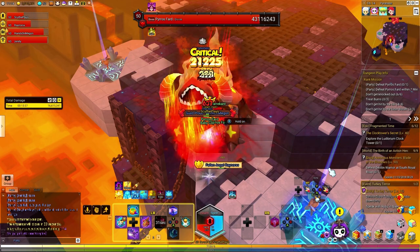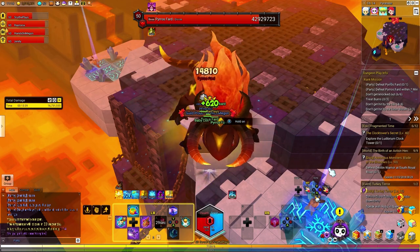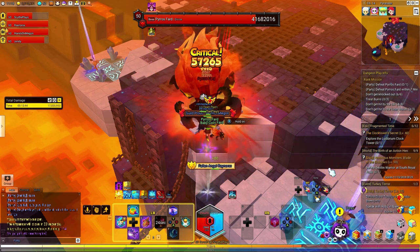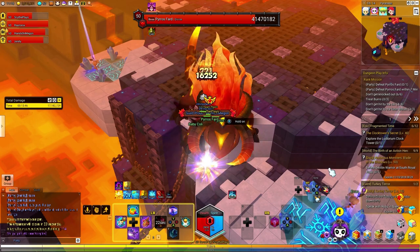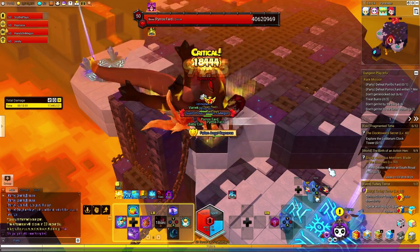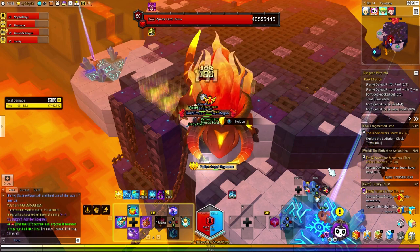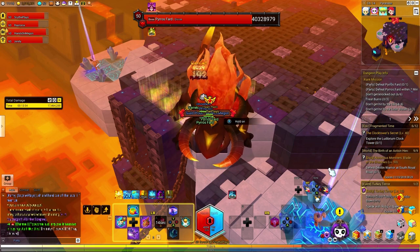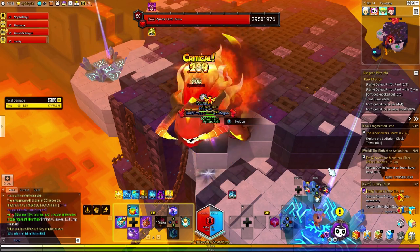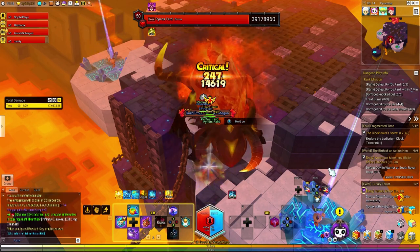He's pretty much just going to be standing there doing the same thing over and over again and kind of ends up getting stuck. So long as you're a character that doesn't have interrupts — like I'm playing as the berserker using a void slash build that I have in some of my other videos — the cool thing about void slash is I can just keep on attacking and don't ever end up getting stunned.